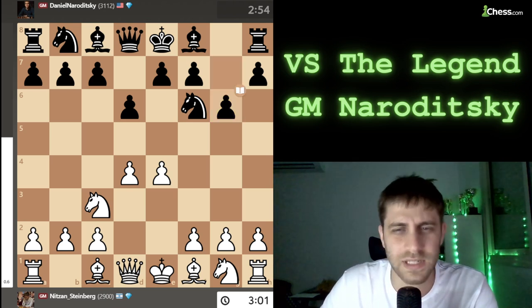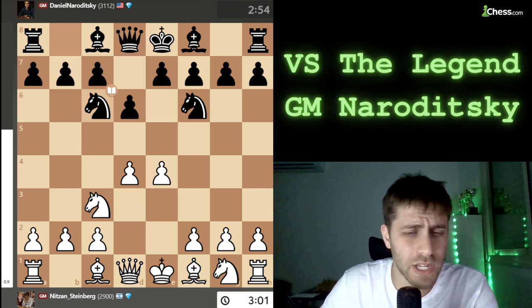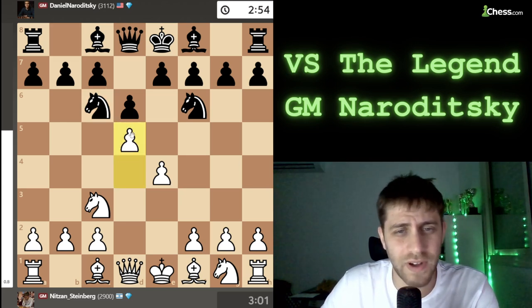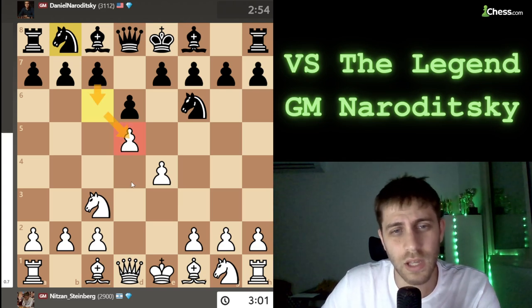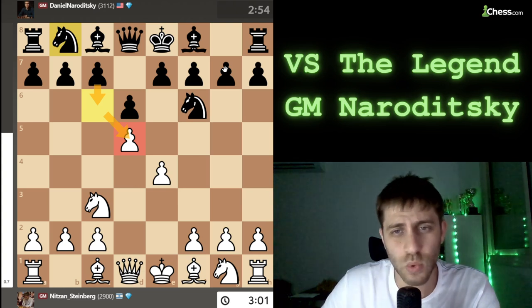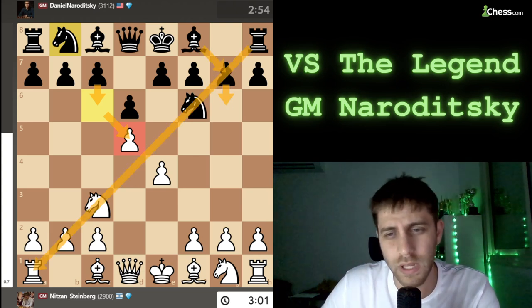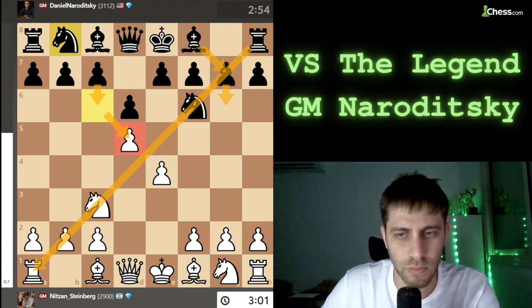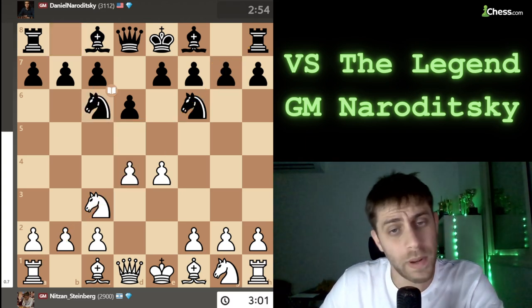I played this opening with the black pieces in my childhood and it's a really great opening. Magnus Carlsen also likes to do it. With Nc6, the point is that after d5, the knight will come back to b8 with c6, trying to attack the white center pawns. After g6, Bg7, that diagonal will be open for the bishop, so it makes some sense for black to play Nc6 and come back after d5.